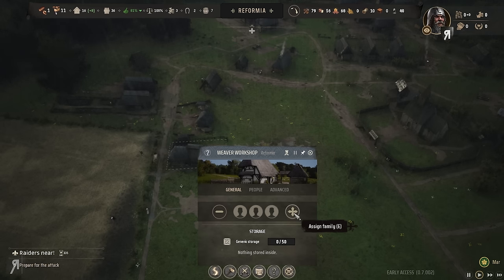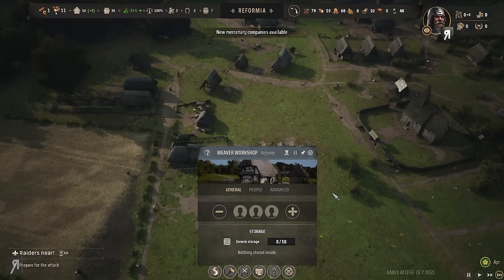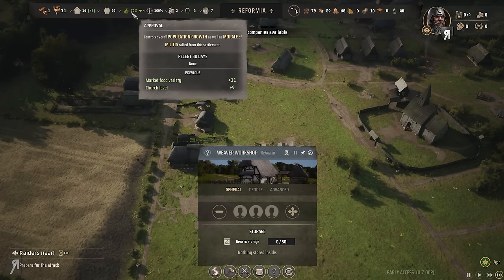Whenever I play a city builder I always think the worst — I always expect the citizens' happiness to be at its lowest and for them to absolutely hate the lord. So whenever I get a really nice approval rate I absolutely love it. Oh, never mind — it's gone down to 70. It was at 81 but now it's at 70 because a new family moved in.